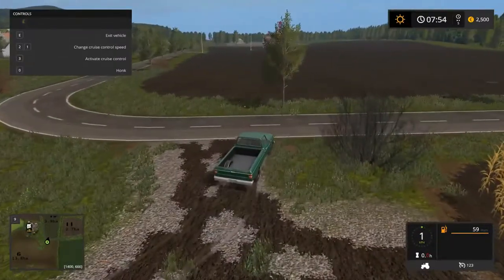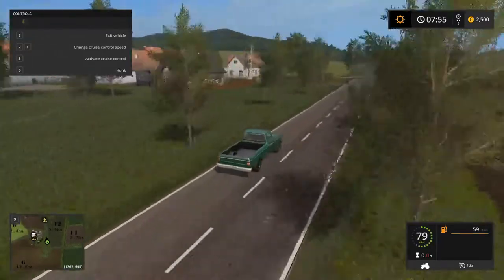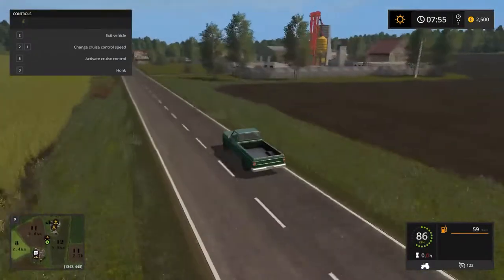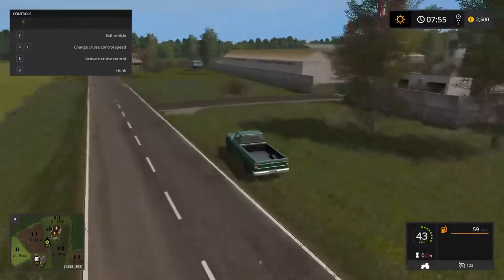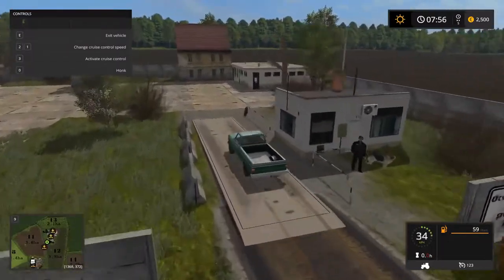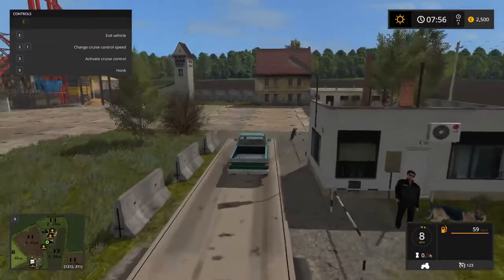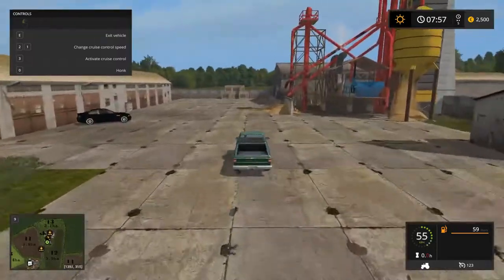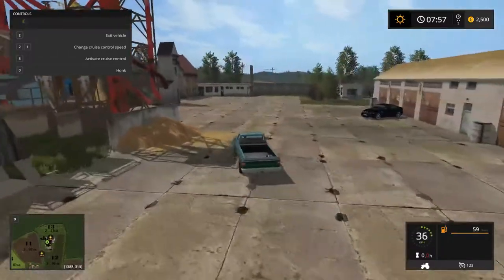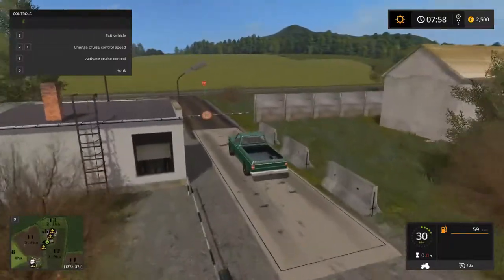Over here we've got another little village which has got a spinnery in it — I'll show you that in a minute. This over here is the grain mill for vegetables and whatnot. Apparently the sawmill is here as well but I don't see the setup point. There's another pickup. Overall it is a detailed map with a few nice features, just a couple of immersion-breaking ones too.